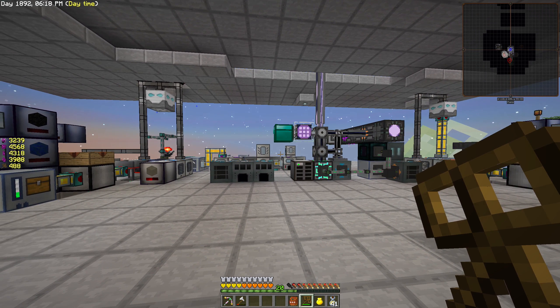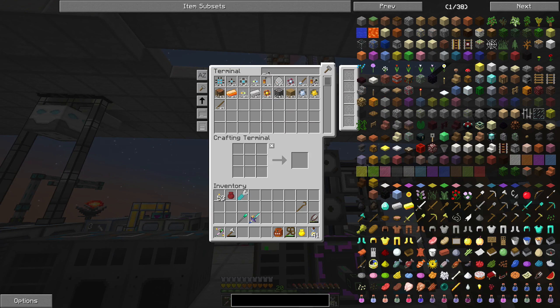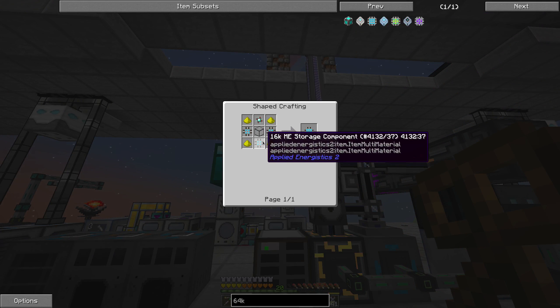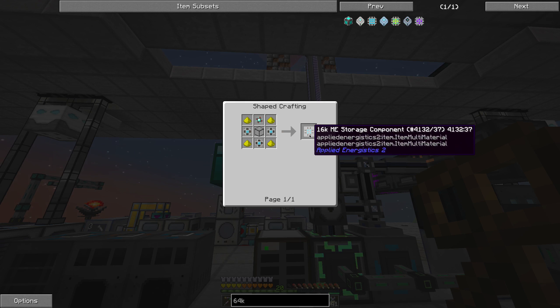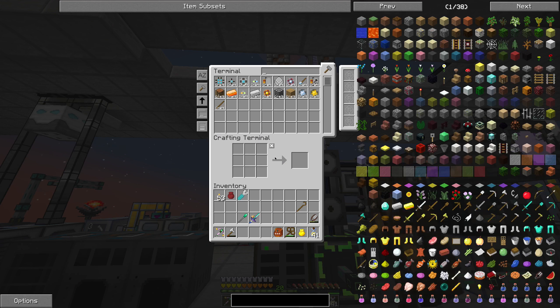What we really wanted to do is make the 64K storage unit. Let's see — 64K, this one here. We need one of those, and for one of those we need three of these. So to make the recipe for one of these, we actually need three of those, so I will craft them right now. These are the 16K — we need three.